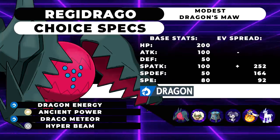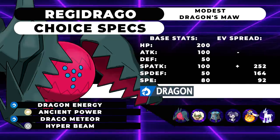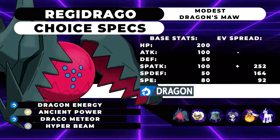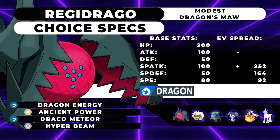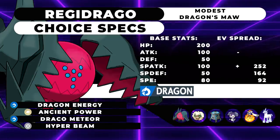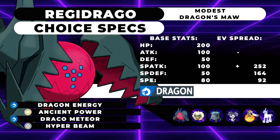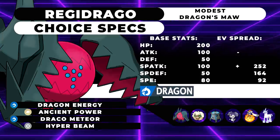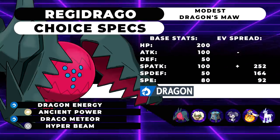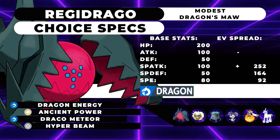Regidrago is going to be running Choice Specs with Dragon's Maw as the ability, and Dragon Energy, Ancient Power, Draco Meteor, and Hyper Beam as the moves. It's going to be running a spread of 252 Special Attack, 164 Special Defense, 92 Speed with a Modest Nature. This spread is Max Special Attack with enough speed so that under Tailwind we outspeed Timid Pheromosa. Pheromosa isn't too common in the format, but it's good to know you can outspeed it without too much investment, and you're still decently bulky with that Special Defense investment.